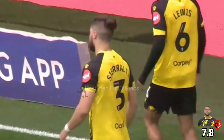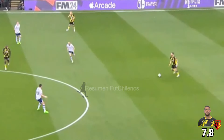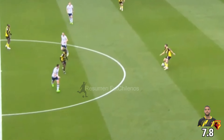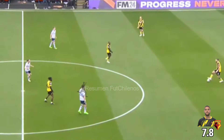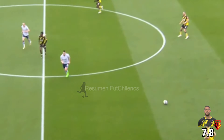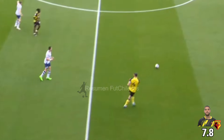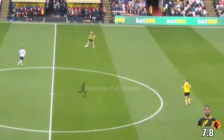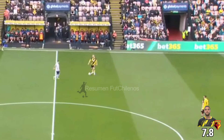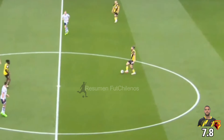They certainly want to get the ball into wide areas and put crosses into the box. There's just a little bit more tempo when Sierra Alta has the ball in the middle of the pitch. He's trying to do things quickly, as opposed to slow and sideways and backwards that we've seen so many times here at Vicarage Road this season. There's an intention to play the ball forward — if it's not on, then keep it and go sideways.